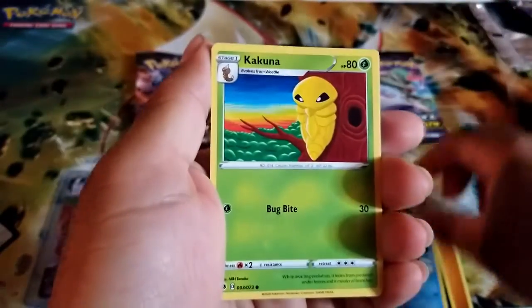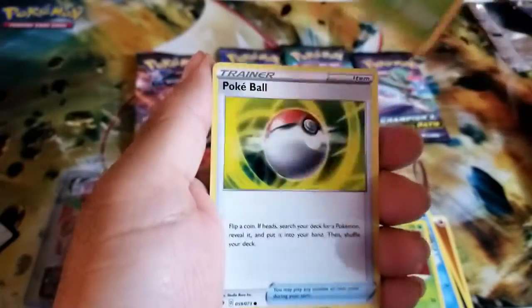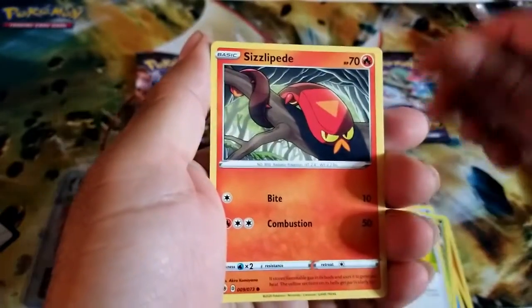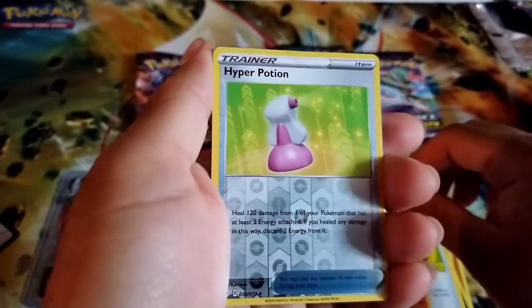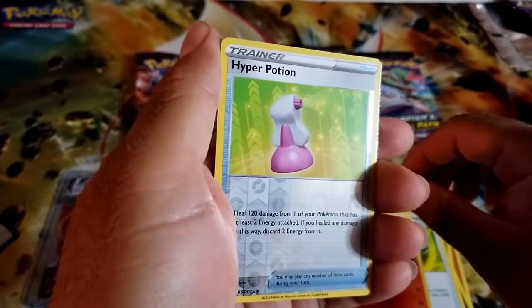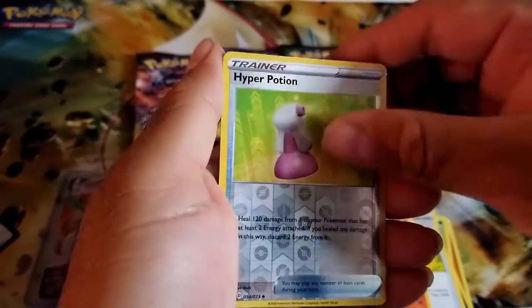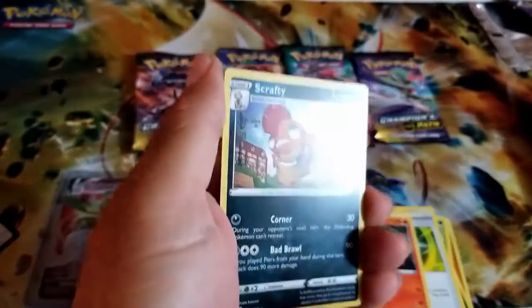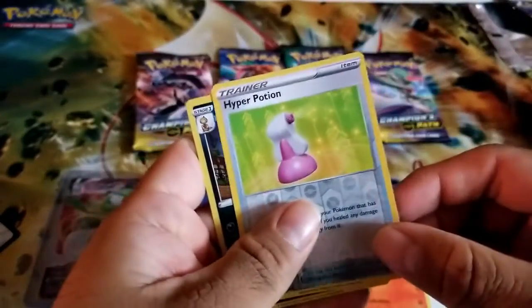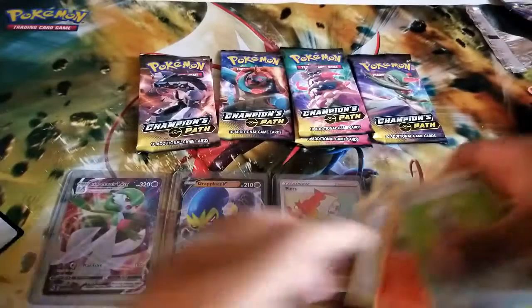We got a Carvanha, Kakuna, a Weedle, a Pokeball, Sizzlipede, and a reverse holo of a Hyper Potion. I wasn't sure if there was another good card in the back, but it was just the way I was holding it. We got a Scrafty. Still not too bad — it's a holo, I'll take it.